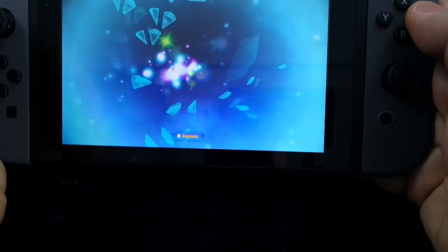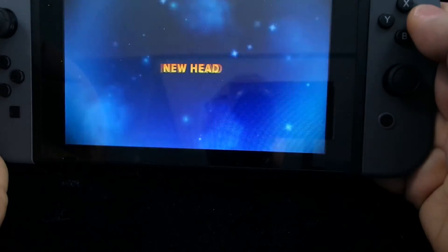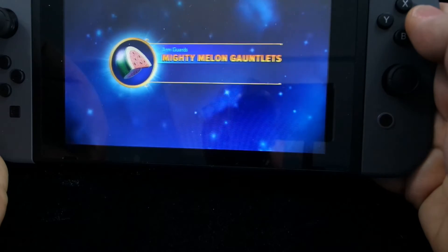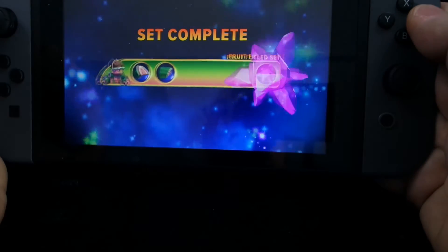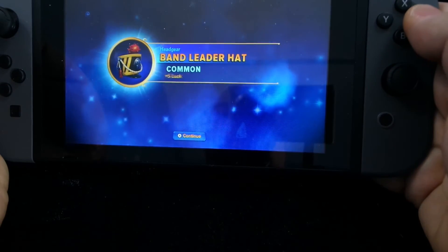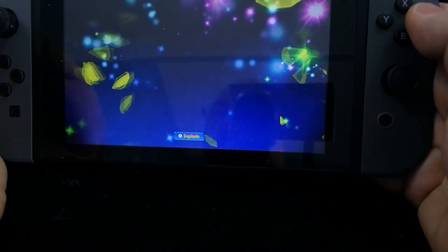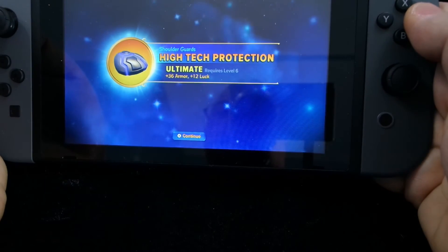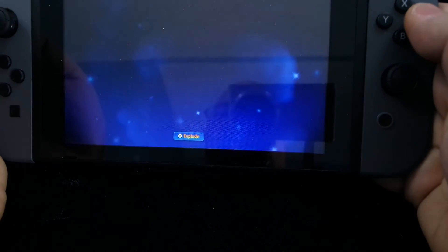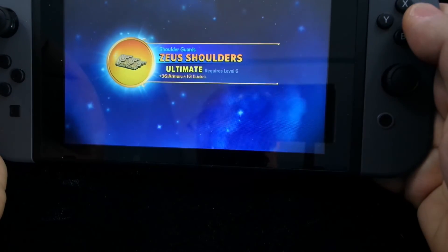It looks like if you scan your vehicles, you can open Imaginite chests. That's good to know — it'll make it easier to collect all the items in Skylanders Imaginators. You can't race in Skylanders Imaginators, but as we've seen right here, you can scan the vehicles to gain Imaginite chests.